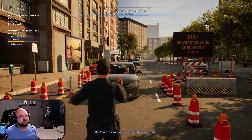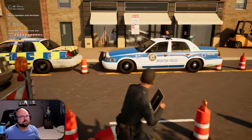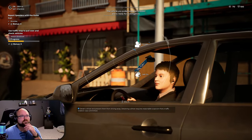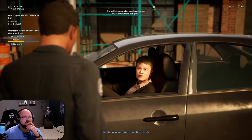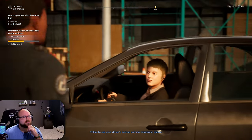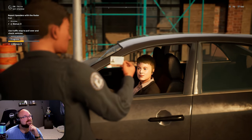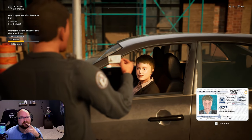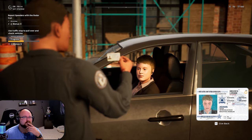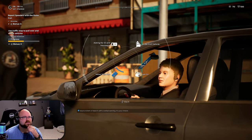Hey, pull over your vehicle! Try to keep a lookout for people with a smoking car or maybe speeding for the routine check. How do I cooperate, officer? I'd like to see your driver's license and car insurance please. Yes, officer. This person has a very deep voice - you have no insurance! I asked you for your insurance. Is that Julian? This person has dilated pupils - we got some issues here.